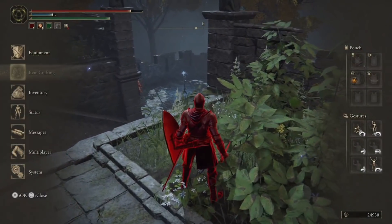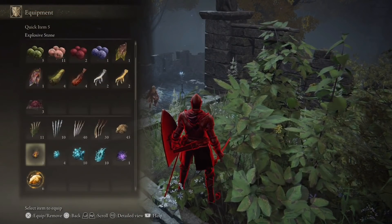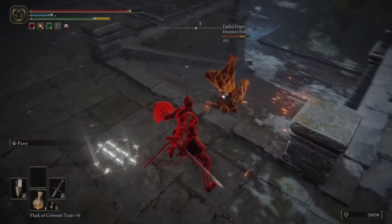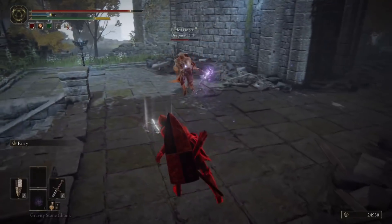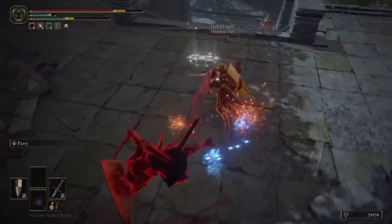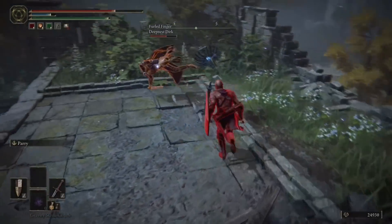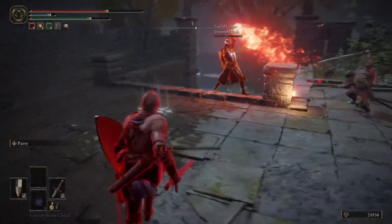I was trying to use the Sky Shot Ash of War there. It's not very good — it has literally zero tracking. None. Nada. No tracking. If you shoot and they move, it's done. It should do a million damage. If it's not going to have any tracking, it should just kill people in one hit and basically be the anti-camp shot.